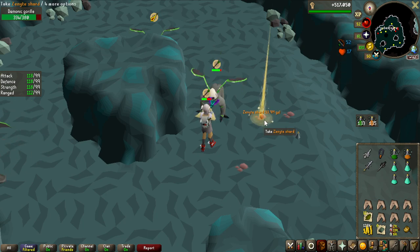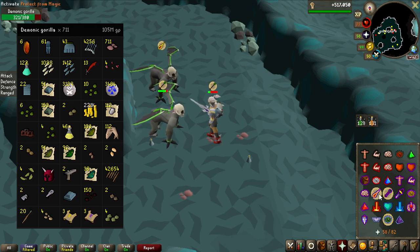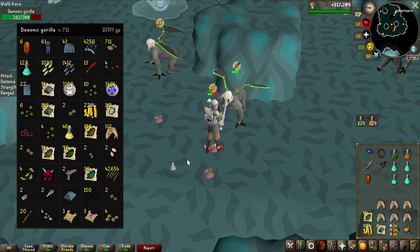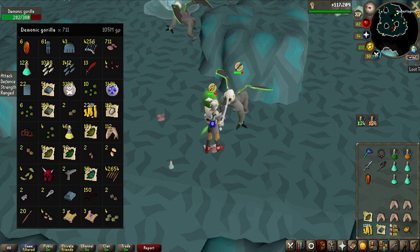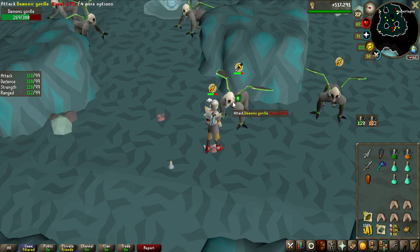At 711 kills, that is the sixth zenyte shard. We're over 100 million now just from 711 kills. I knew demonic gorillas could be good money, but not this good.